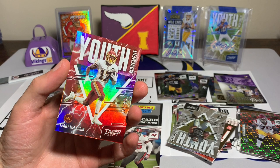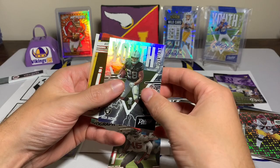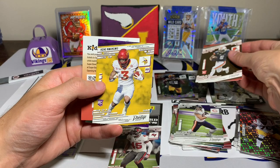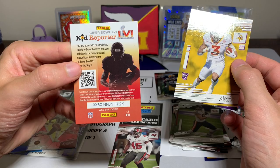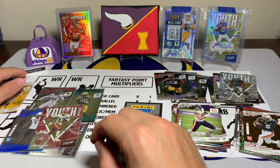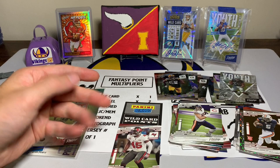Followed by another Youth Movement — a lot of back-to-back parallels right there. Terry McLaurin out of 299, not bad, Youth Movement Josh Jacobs. Our rookies: Anthony Schwartz, Jeremiah Owusu-Koramoah, and Kane Longu — my rookie from Iowa State on the Vikings, that is awesome to end the box. We got four — actually five — numbered cards, our hit with the Wild Card Points, and then a bunch of other stuff. I'll get organized and decide my Fantasy Rip League lineup.